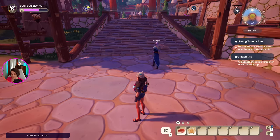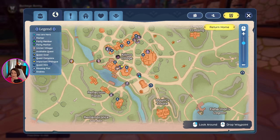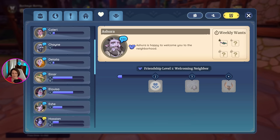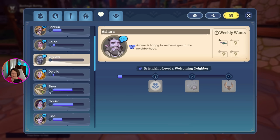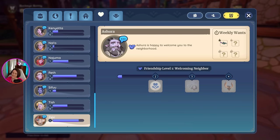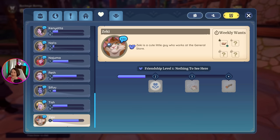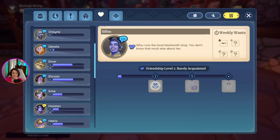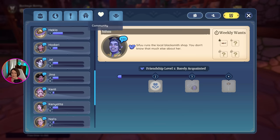If you want to check your relationship status, pull up your map and go to the heart tab. These are all the different NPCs and your relationship level with them. I have hardly any relationship with the guy I just talked with, but I have a really established relationship with quite a few characters, including my favorite Zeki the cat. On the weekly wants tab, it reminds you what gift each NPC asked for, and you can see if you've already given it. It's a handy way to keep track of how well these people like you.